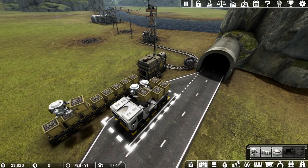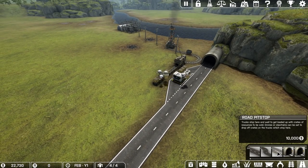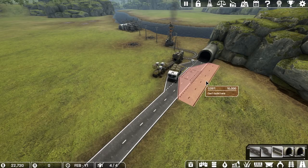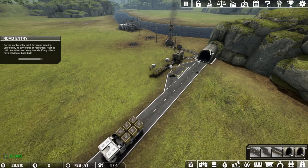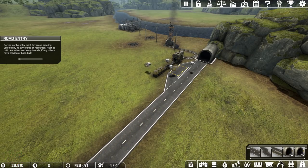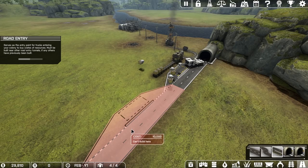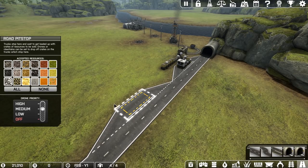Now we have a problem: one truck is probably not enough. We're going to set up a truck bay right here — a road strip pit stop. We can put one right there. The problem is if you put one over here you'd want to avoid making another road entry since those are expensive. I'll put this one right here. You don't have to buy another truck — another truck will automatically come in. Click on it and set it to medium priority.